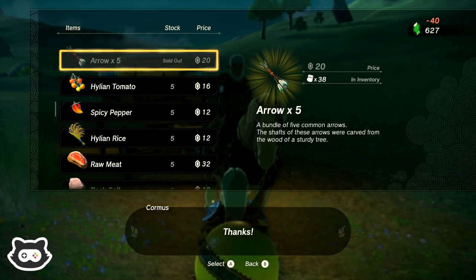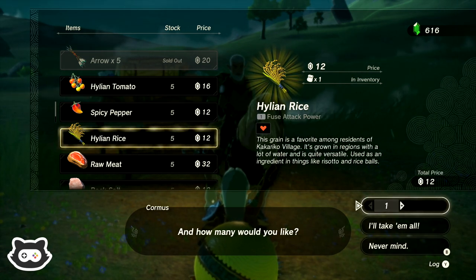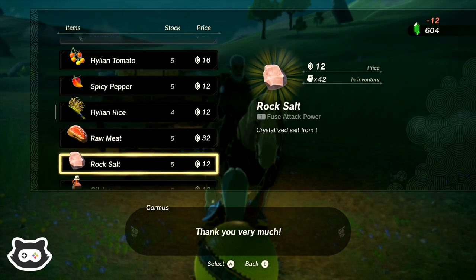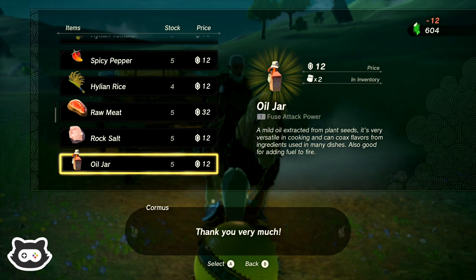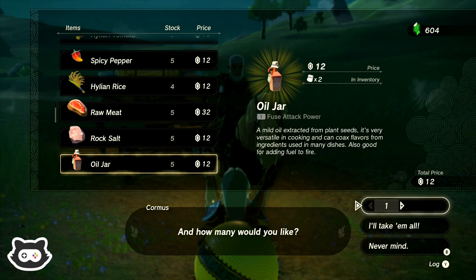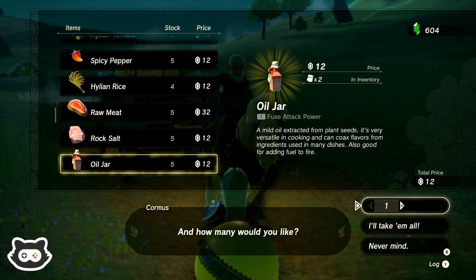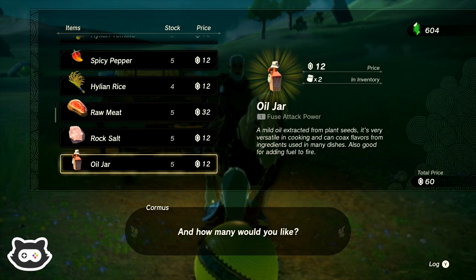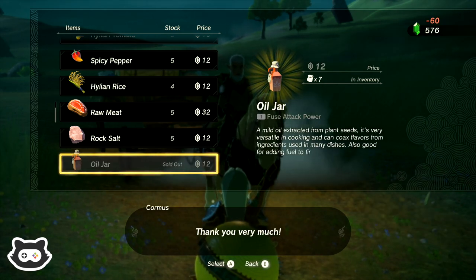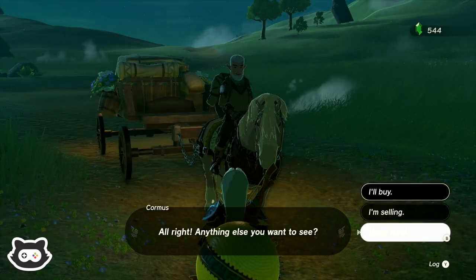Thank you. Tomatoes, spicy peppers, Hylian rice — we'll buy one. Raw meat, rock salt, oil jar — we've only got two, let's buy another oil jar. Mild oil extracted from plant seeds — very versatile in cooking, can coax flavours from ingredients, also good for adding fuel. Let's take all the oil — that could be fun. Thank you, merchant.